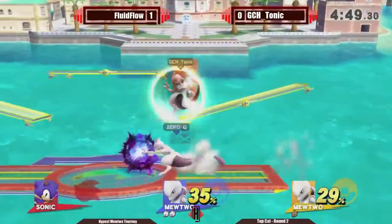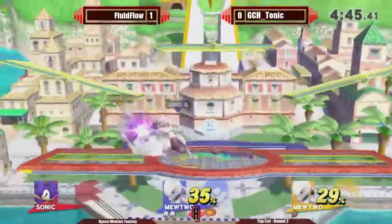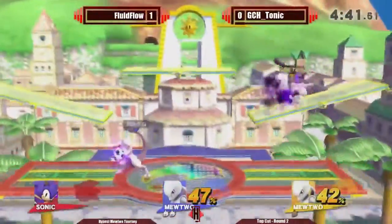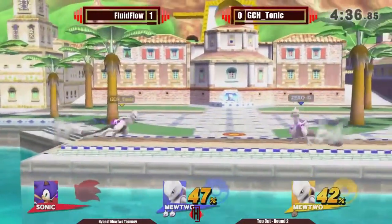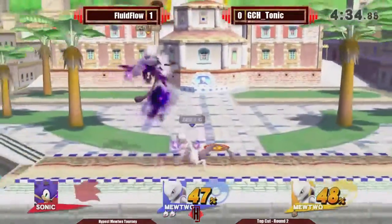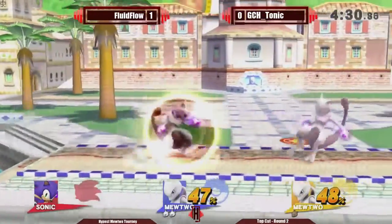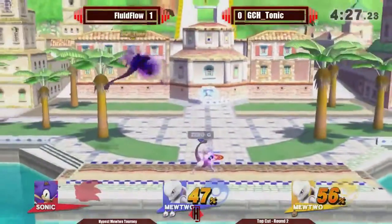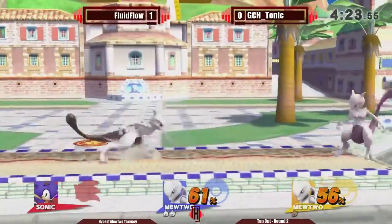Mewtwo's got some good sharking potential on stages like Delfino — able to go through the stage and safely put up some back airs or up airs. Some more Shadow Ball charges. That's my favorite part about Mewtwo dittos: usually when the match starts, both players respectively charge Shadow Ball, and there will randomly be times during the match where both players just kind of take a break, like 'okay, let's charge Shadow Balls and then we'll get back into things.'